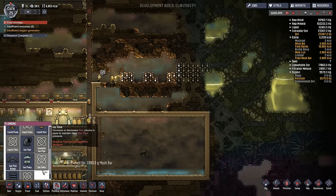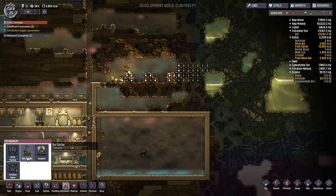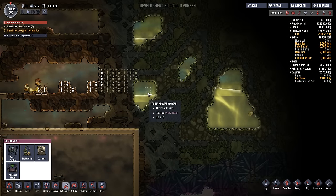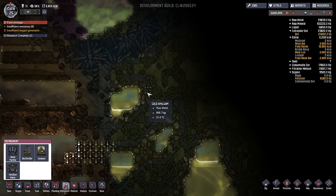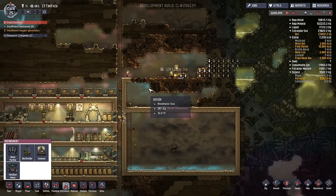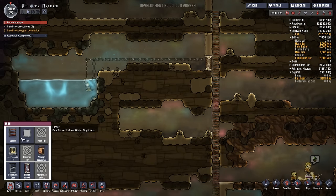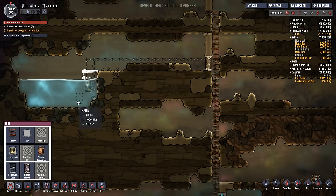I didn't even check this — I just assumed there was a gas pump. Nope. Shower, lavatory, outhouse. Refining. Biodistillery. Water purifier — yes! Uses sand. Okay, so the water goes in, the water goes out. We have to pump it though. It's so gross over here, I've not been over here at all. Insufficient oxygen generation — we'll fix that up in a little bit as soon as this pumps up more. I think we're going to build another oxygen thing over here, let's just build two.